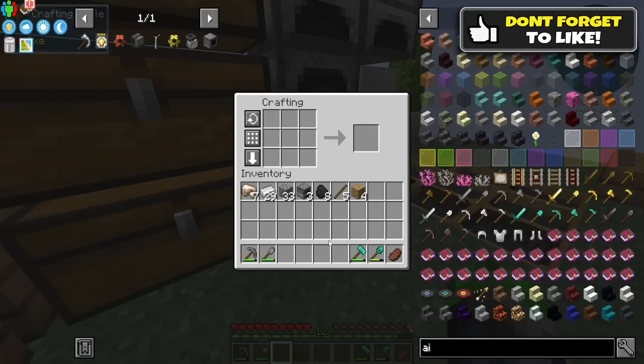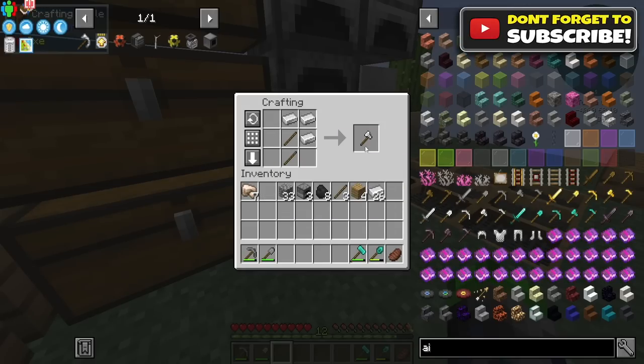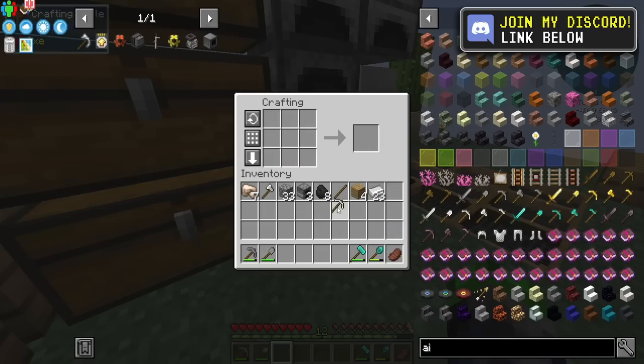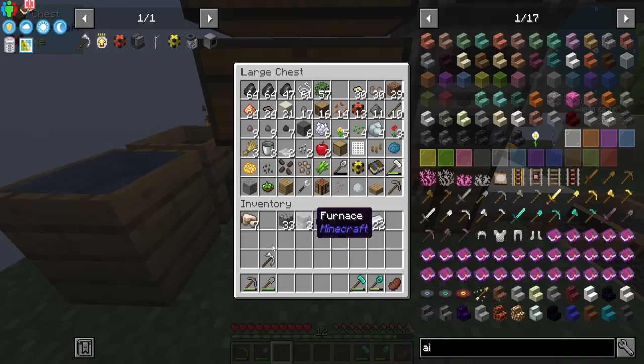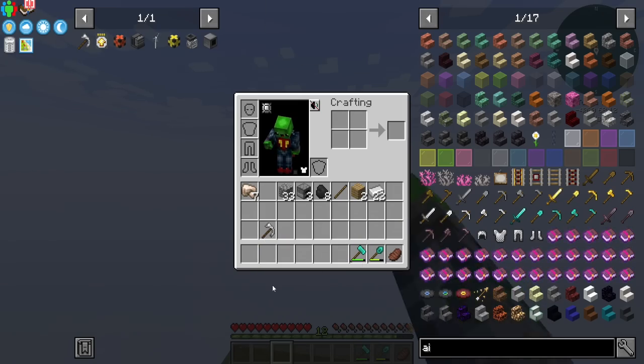So we have a Paxel. We're going to make an iron Paxel today. It combines a couple of tools into one — that's what we really want. We'll only need a sword and these tools. Bam, iron Paxel. There we go. So that will replace our shovel, our pickaxe, and our axe.